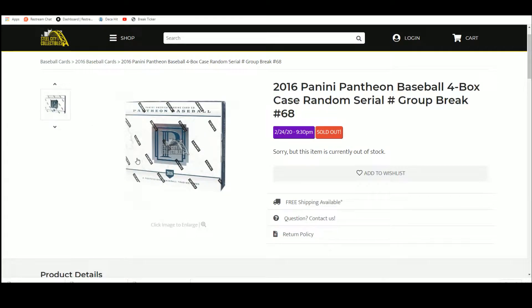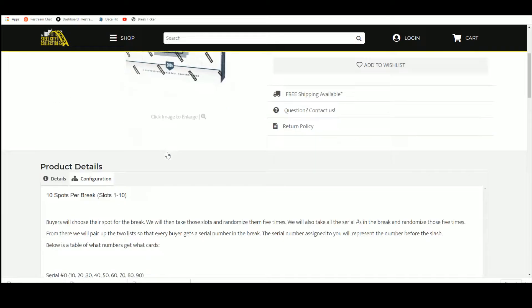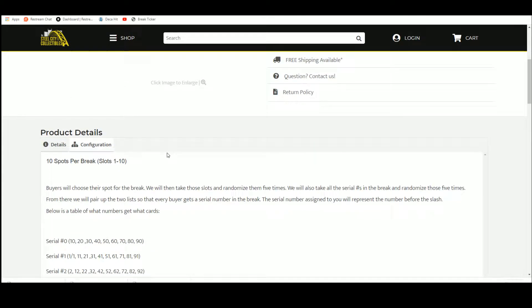Let's do Pantheon. 2016 Panini Pantheon Baseball 4-box case, random serial number group break 68. 10 spots, you choose your spot, we'll take that spot random five times. We'll randomize those five times, match up the list, and everybody gets the serial number in the break.